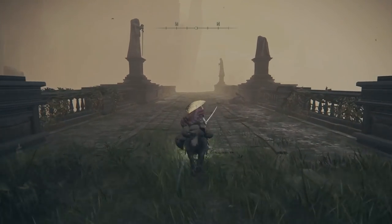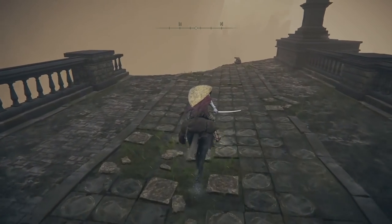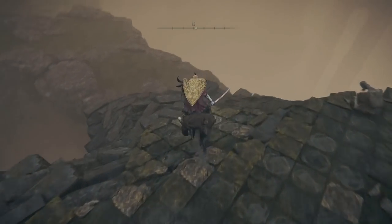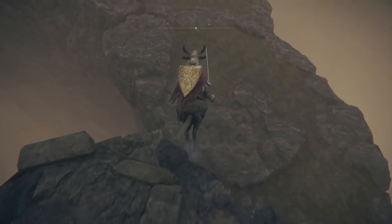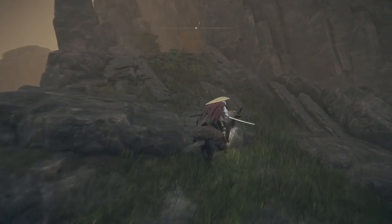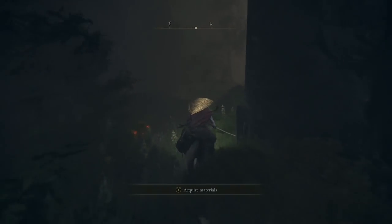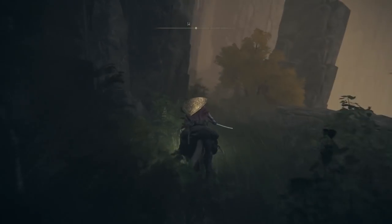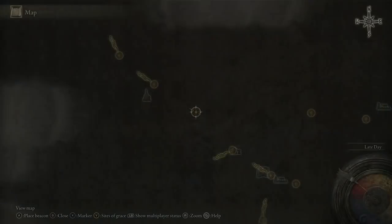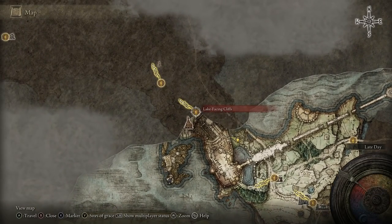When you get to the bridge go all the way to the end. You're going to see a corpse - you can grab the level seven warrior's cookbook off that corpse. Then jump across and follow this all the way up to the left. Go through this secret passage and follow it until you get to the next site of grace called lake facing cliffs.